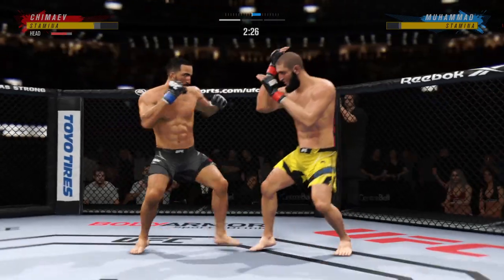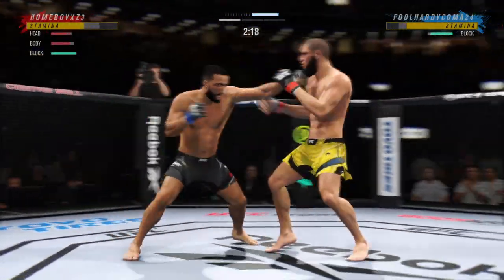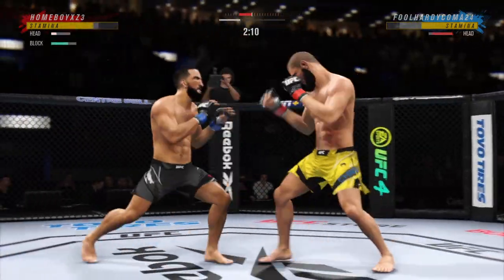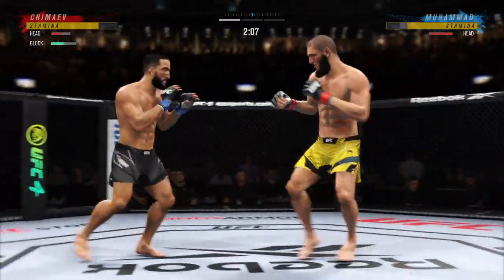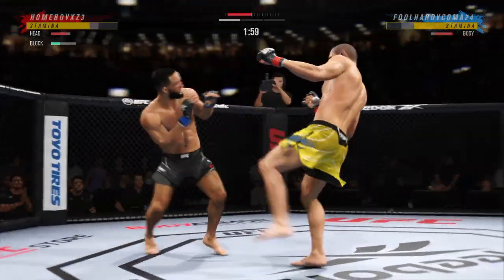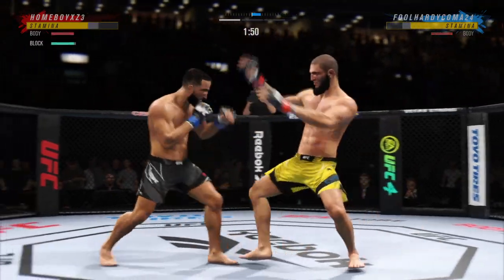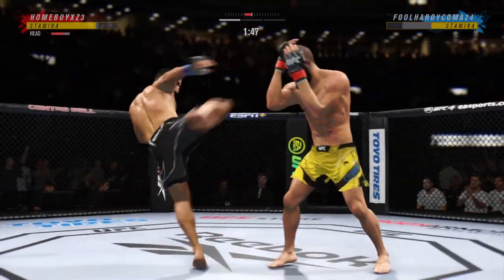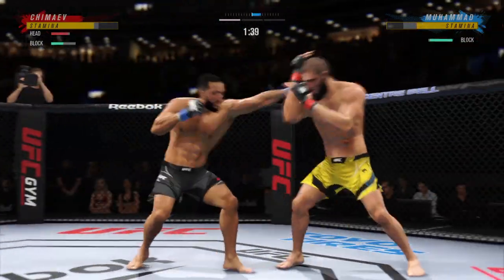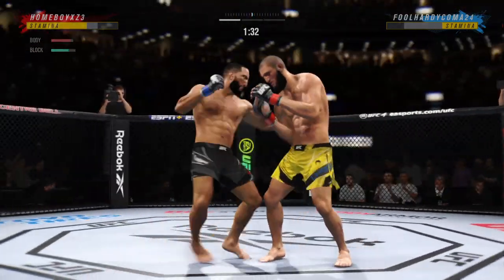Somebody secure the doors because they are going to blow the roof off of this place! Big liver kick lands under the elbow. Continues to eat power shots here. Continues to mix it up, going to the head, mixing in some body shots. He's got the kicking game going tonight — lands another one. Beautiful kick. He lands a huge move to the body.